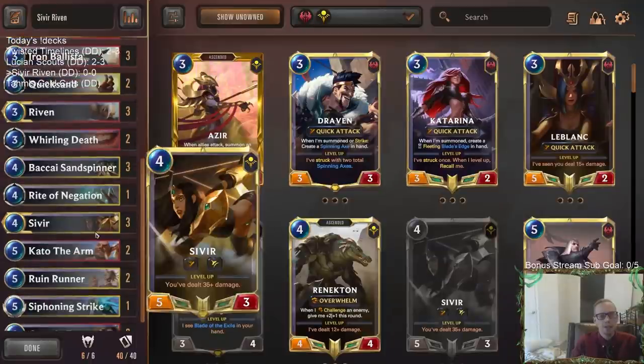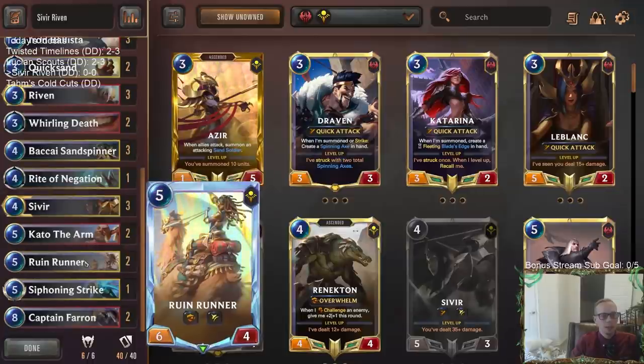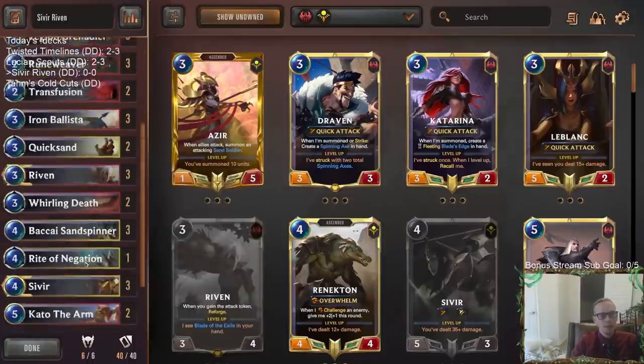Another way to give Sivir Overwhelm is going to be with Kato the Arm. Kato with Sivir should be pretty cool, making it very big with Quick Attack, Overwhelm, and still having that Spell Shield to protect. That should be another good combination and should help get us to that 35 damage we need dealt.